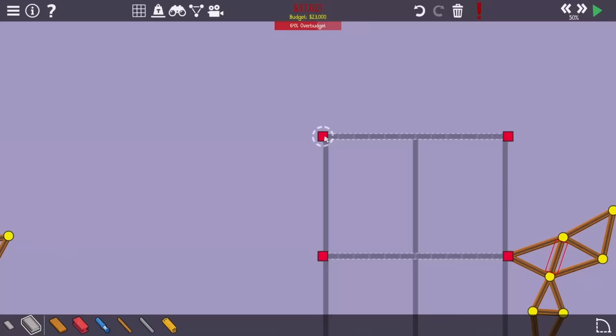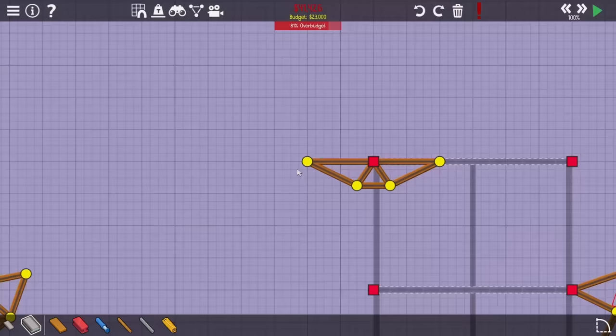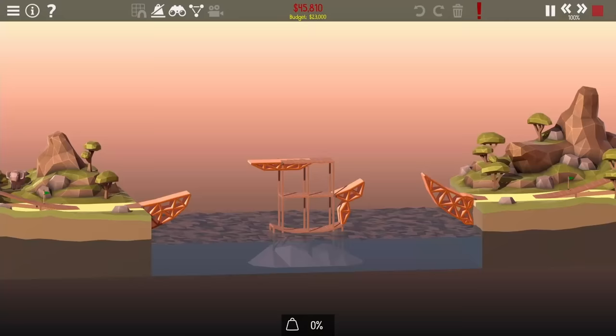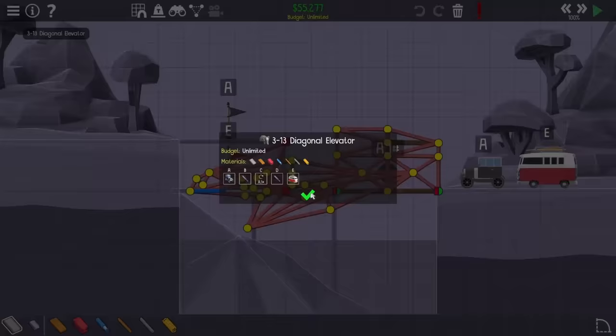Now all I have to worry about is the truck trying to get over to the left. I can't support it going off the bottom, but I can use one of these teeter-totter platforms - it holds up for just long enough that the truck goes a little bit further. By extending it out just a little bit further I just barely avoid going over budget. Two trucks get across, just barely miss a ton of stuff, and they end up breaking a lot too, but it doesn't really matter because they both hit their flags and beat the level.